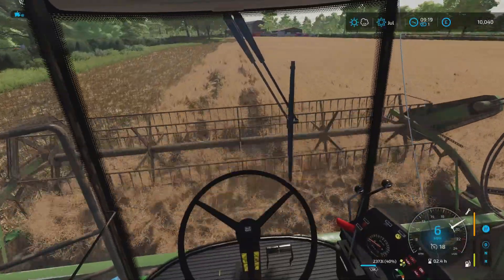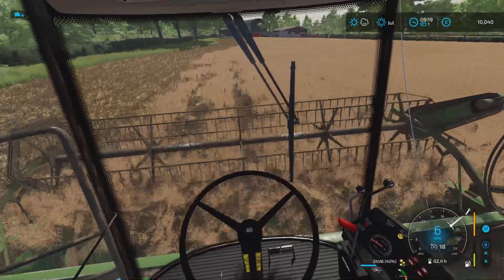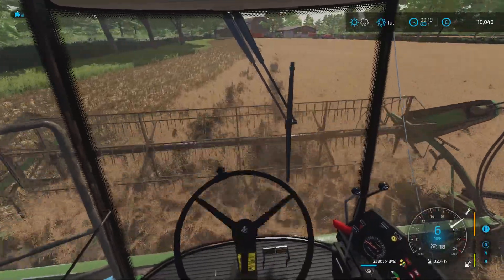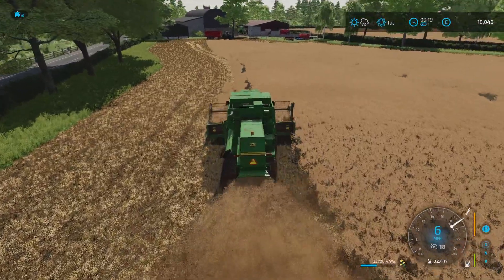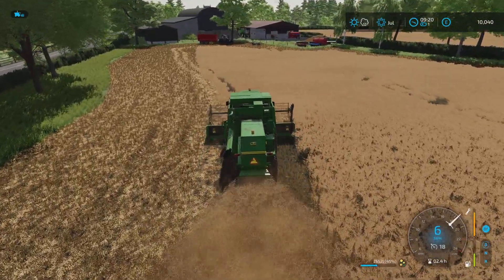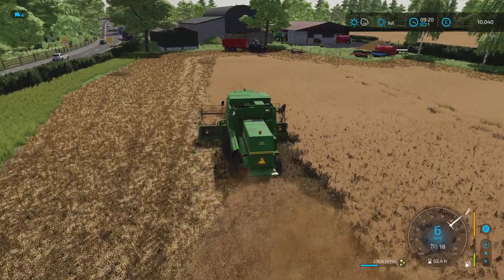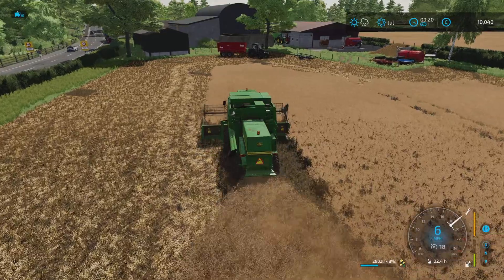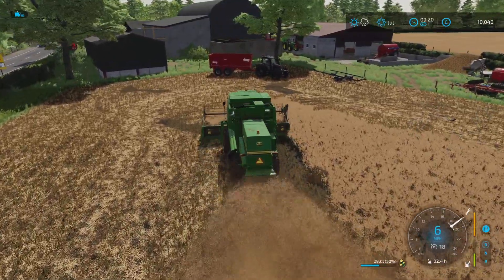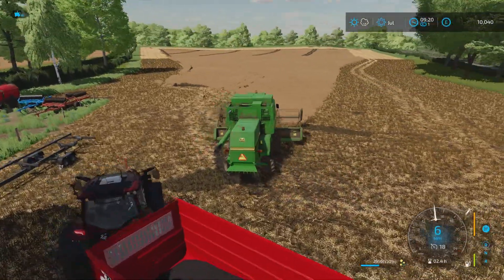We're going to have some spuds from field nine next year, come spring. I want to try and get a pig shed placed somewhere - it would be nice to get some pigs. We do need a grain storage shed. We can take more of this field away to square it off and place a grain shed. The silage clamp is ample for feeding the cows, but we need a second pit the same size so we can do another silage harvest.